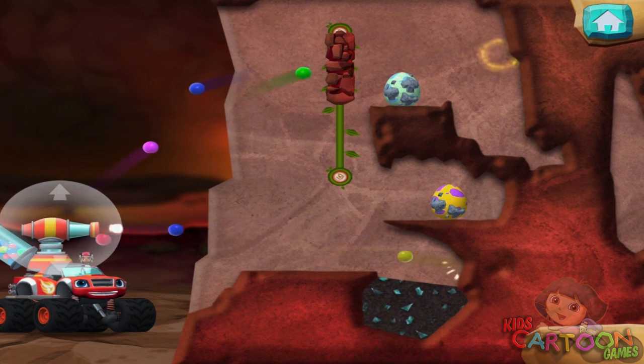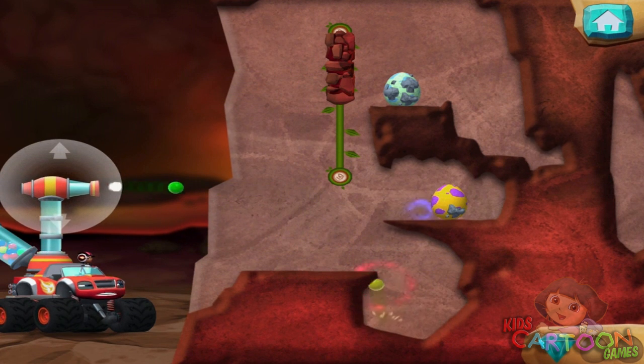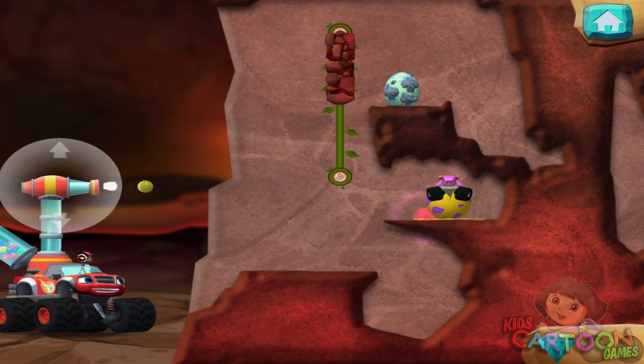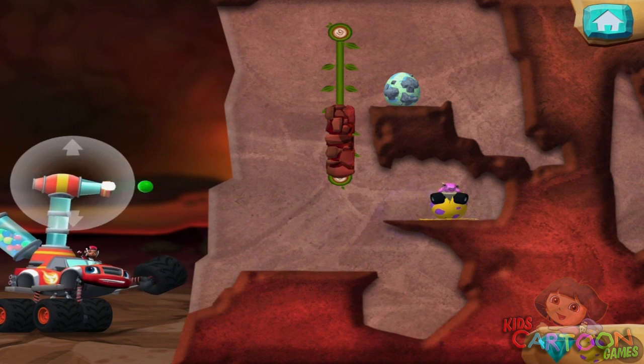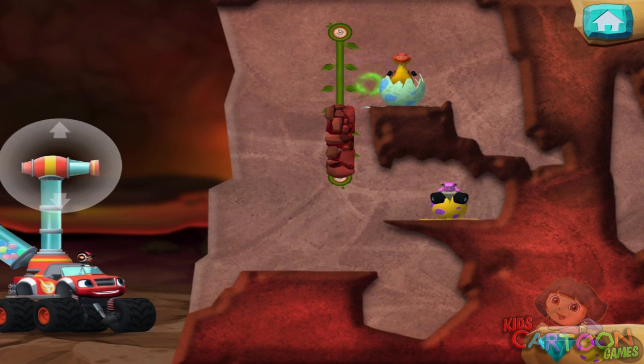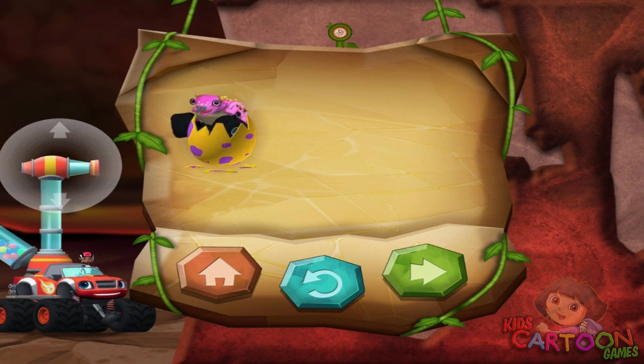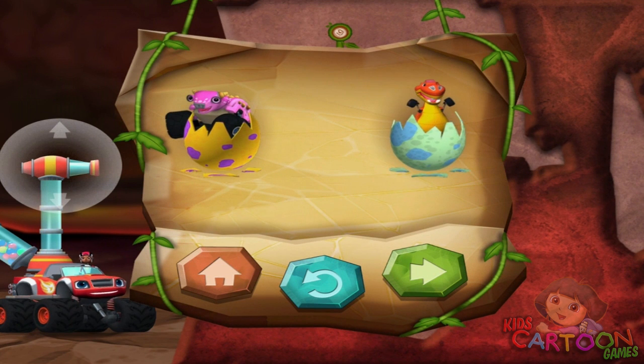Slide this wall to make a path for the bouncy ball. You found the prehistoric gem! That's one happy baby dino! You rescued two baby dinos and you found the hidden prehistoric gem.